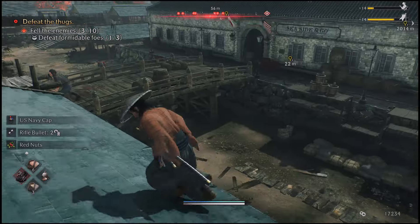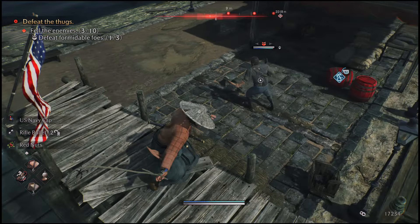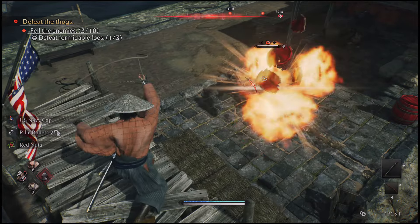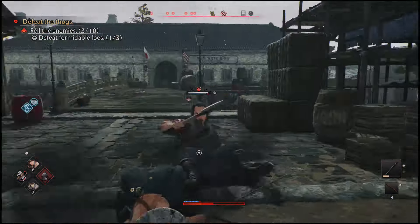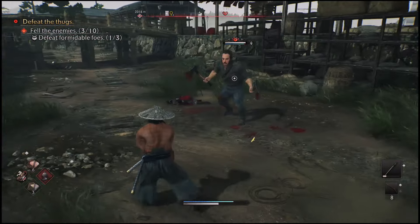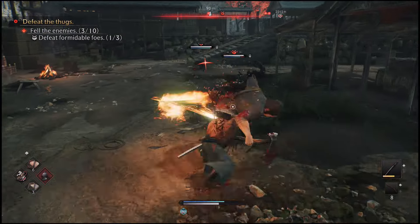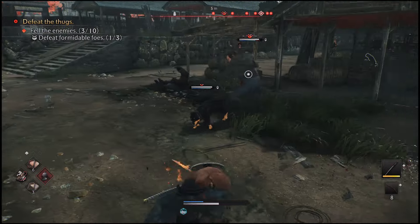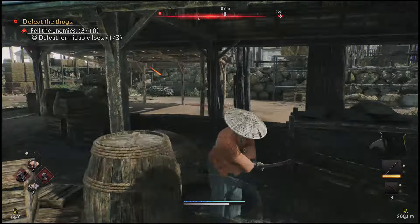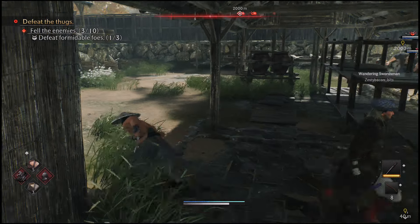I ended up running into this big enemy. I decide to throw a fire barrel at him, and it barely does anything — literally did nothing. He eats me alive. I try him again and was able to parry a random bullet that came at me accidentally, thinking that would help. Not exactly — there are just too many enemies that came out of nowhere. I aid a nearby ally, but there's no way we're surviving this.